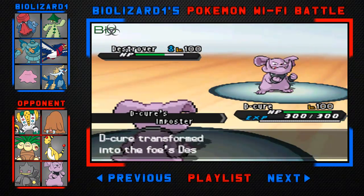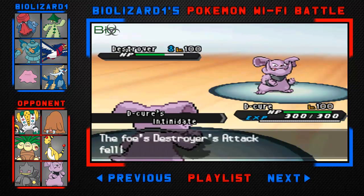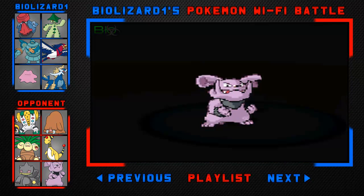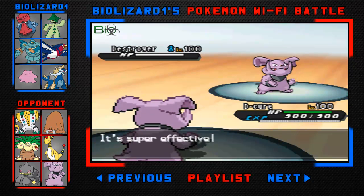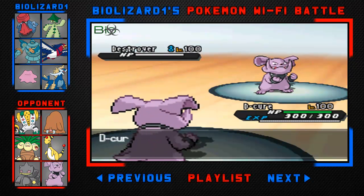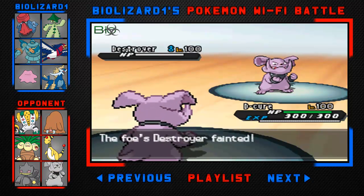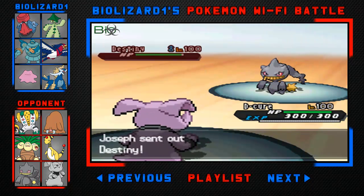I'm going to go into my Ditto — Ditto is going to copy his ability, Intimidate him — and now he's pretty much rendered useless. He probably thinks he's going to land a Close Combat on me, but I actually have a Choice Scarf so I'm going to go for that Close Combat and finish off his Granbull. I'm glad I got rid of that because I don't really have a physical wall on this team.